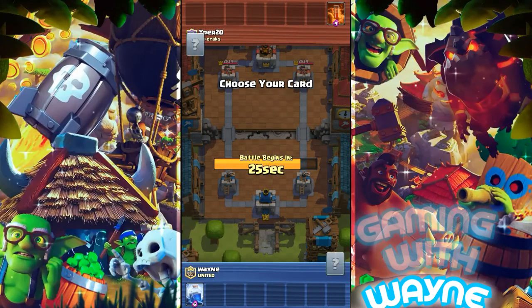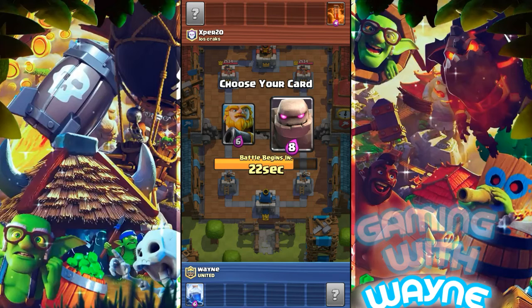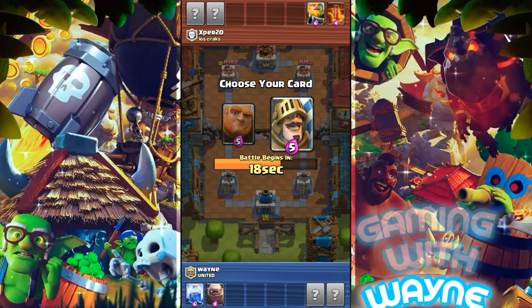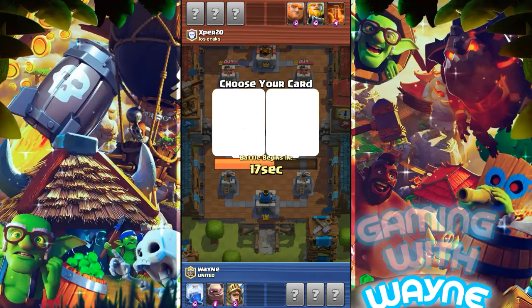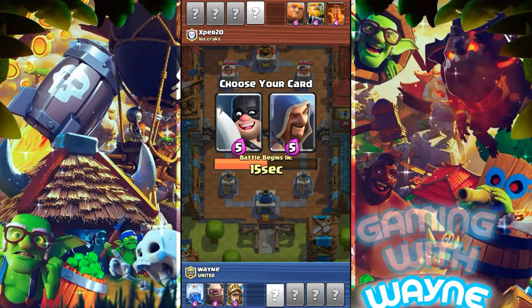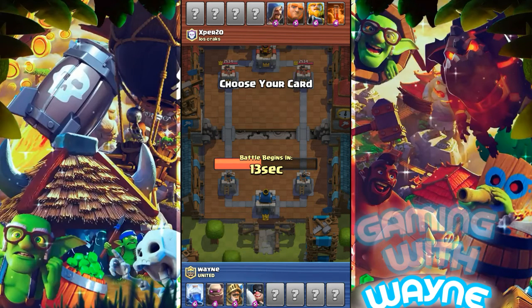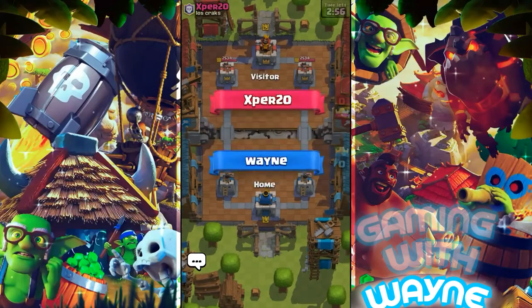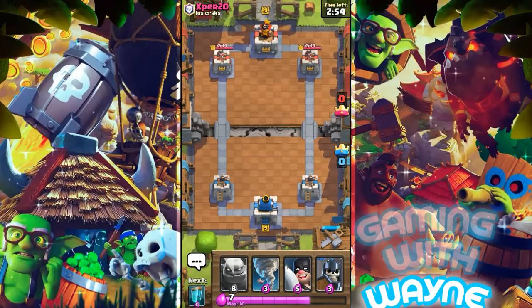Now I'm going to show you my third battle. This is the last battle — after this I get all three out of three wins, the challenge chest, and all nine Valkyrie cards. I'll be showing you the gameplay. I'm using my head, not just taking any card I want — looking at what cards will be overpowered.